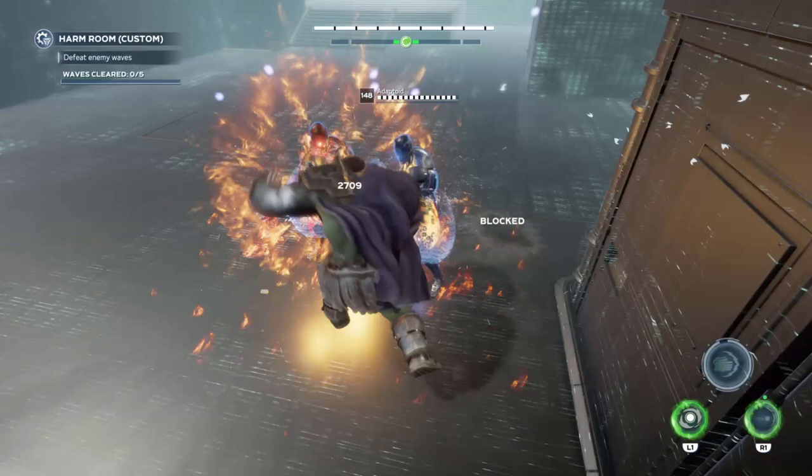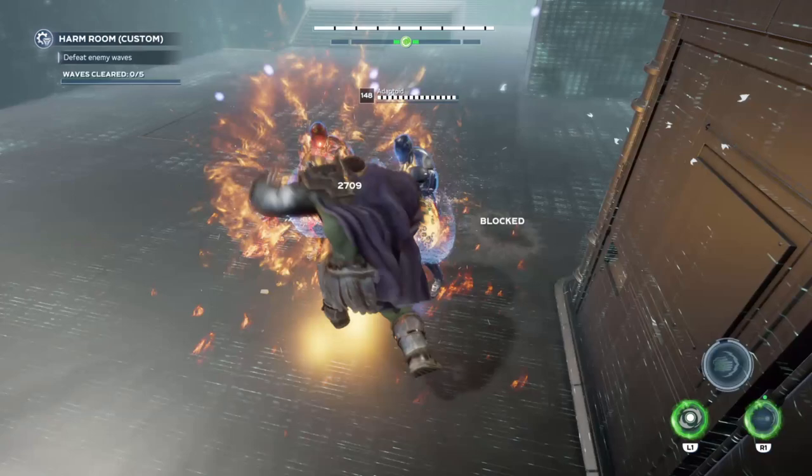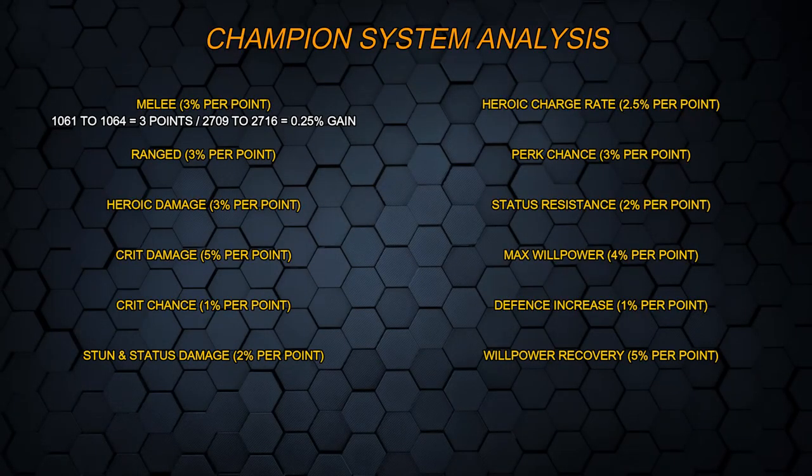For these gameplay damage numbers, I've used abilities where it's a fixed amount of damage. Before the upgrade, I was doing 2,709 damage. After the supposed 3% upgrade, it's 2,716. So the stat went from 1,061 to 1,063 — a gain of 3 points — and the damage went from 2,709 to 2,716. That is only a 0.25% gain, which is absolutely awful. There's no way it can be intended to be that low. If it is, it's just massively under-tuned and they have to go back to the drawing board. But that's the melee stat — let's check out the ranged one now.